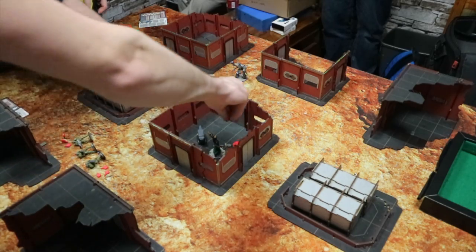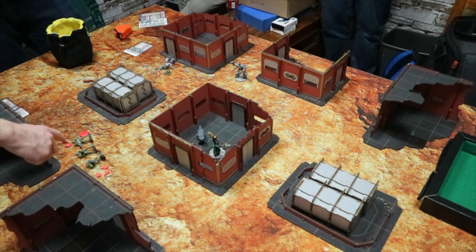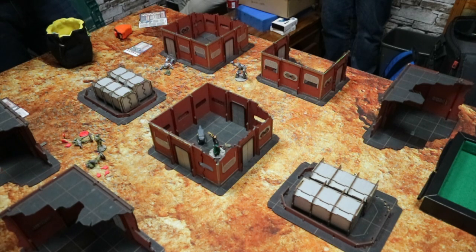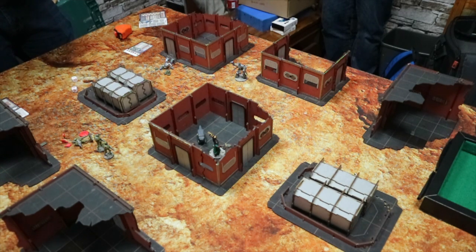Into turn three. First chip is Dave's non-star chip. He tries to get his Hammerstein Mark 1s back up. The models act individually but take the same action. Rolling two cool dice per model - first one doesn't get back up, second one does get back up and removes all his leak markers, and the final one also gets back up. That's a good result! But they still have their damage markers - reactivation doesn't remove those.